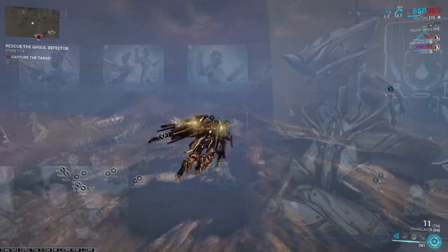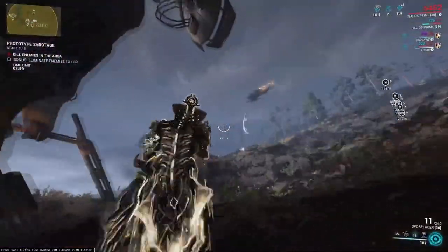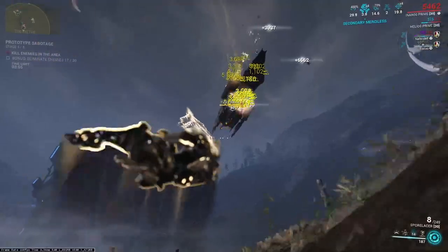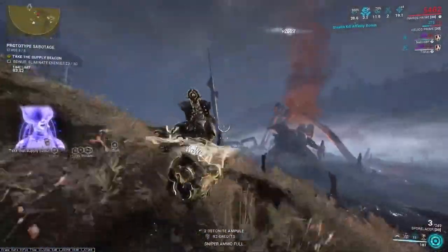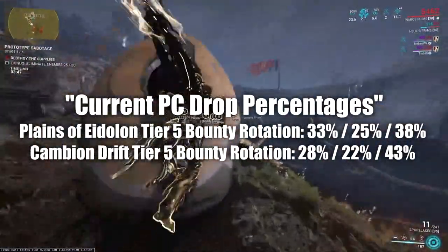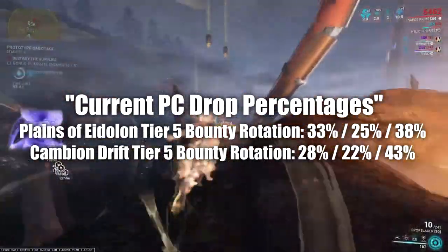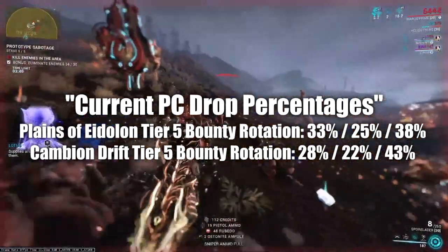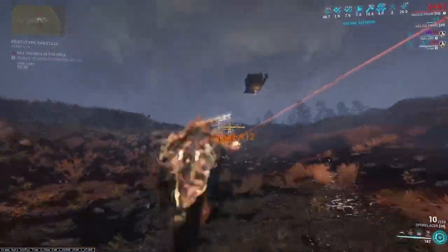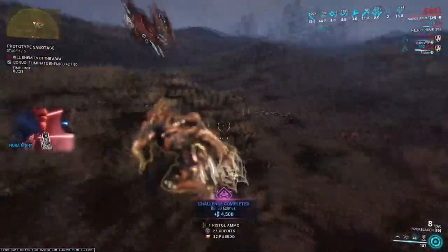If you can't do the Ghoul Purge method — PlayStation doesn't currently have it, sorry to PlayStation players — you can use the second method. The second method is more straightforward: aim to do tier five bounties in either Deimos or Cetus. Deimos has Aya drop values of 28%, 22%, and 43% for its rotations. Cetus has values of 33%, 25%, and 38%. I'd lean towards either of those. Orb Valis has a lower rotation value of 20%, 20%, and 50%, so I probably wouldn't do Orb Valis.